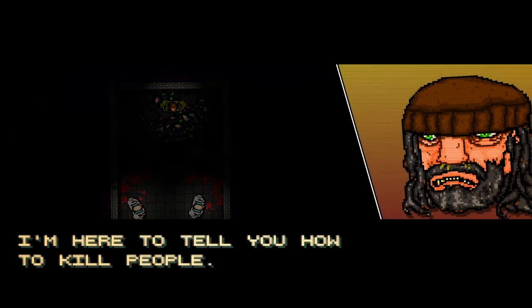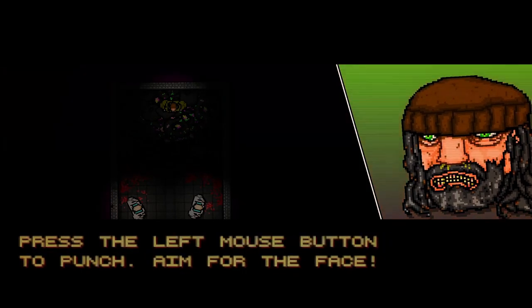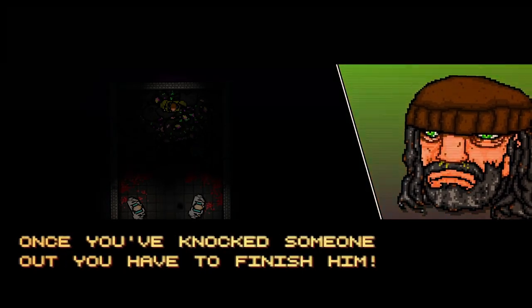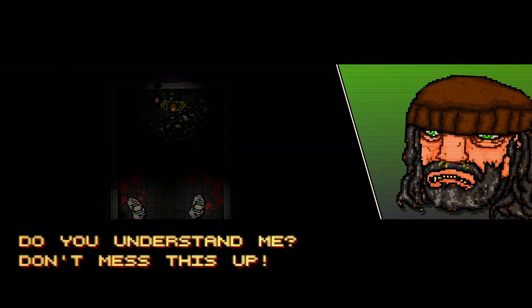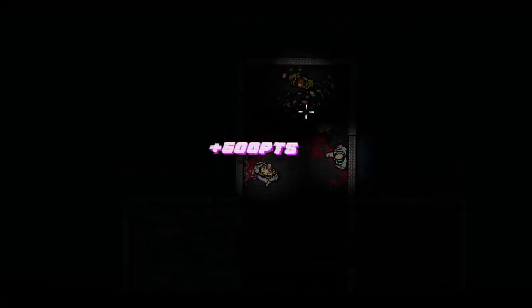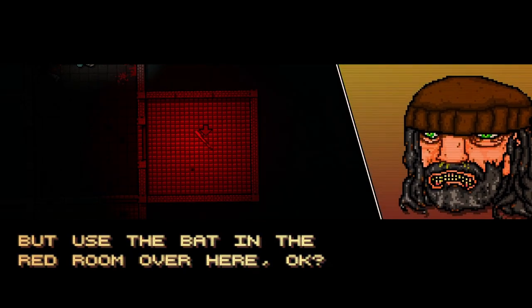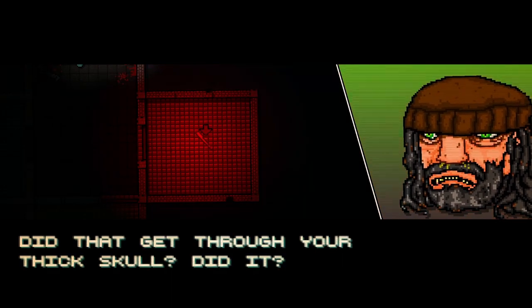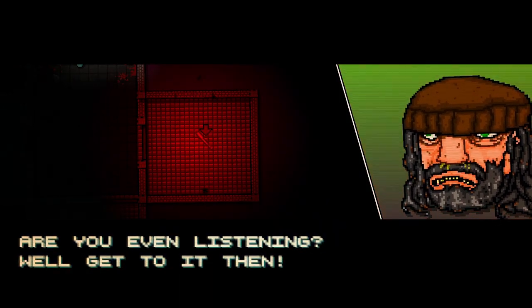I'm playing on mouse and keyboard because this game really — I can't imagine playing on a controller. The game is controlled with WASD keys and mouse. Press left mouse button to punch, aim for the face. Once you knock someone out you have to finish them — press space. Left mouse button to punch, space to finish. Right mouse button next to a weapon to pick it up, then left mouse button to swing it.